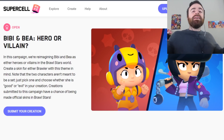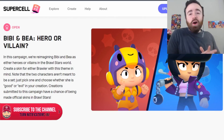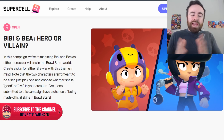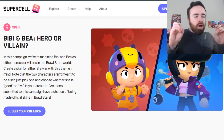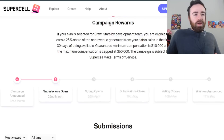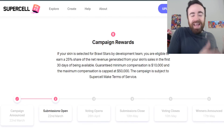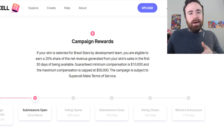If you don't know what I'm talking about, of course it's Supercell Make. The new campaign going on is for BB and B, and the theme is to create a skin that's either good or evil, hero or villain. So what sort of skins are we going to get? You can earn from $10,000 to $50,000. Voting opens tomorrow, so I'll put a link below so you guys can go vote. It's just as important as elections.